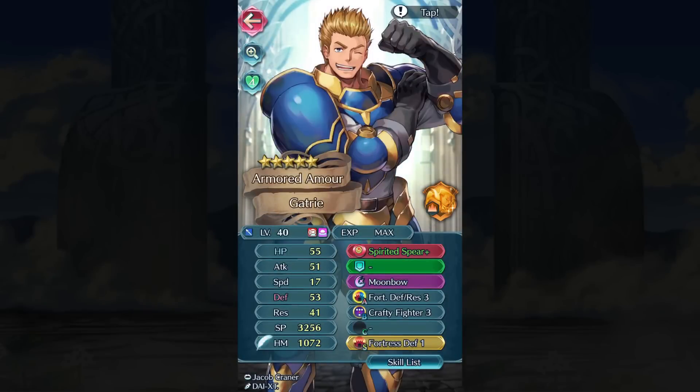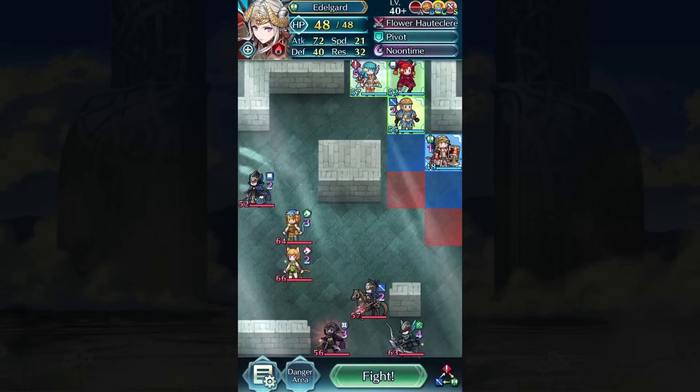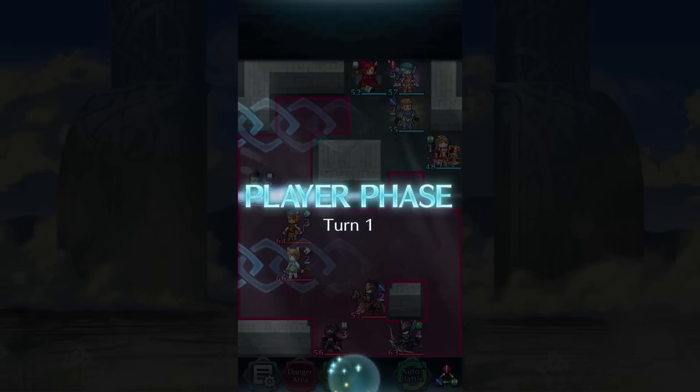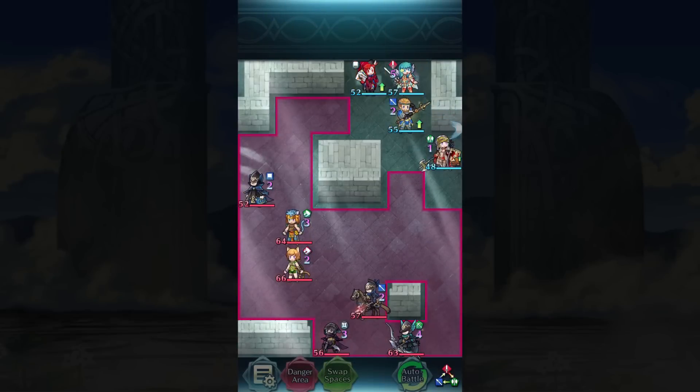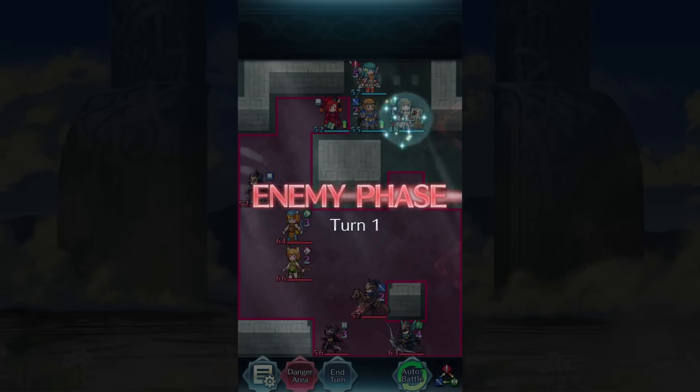The only stat that matters is his HP stat as long as Zayn has an ally within 2 spaces. I have Erika for high speed, Gatria supplying the high defense and res stats, and then I have Brave Edelgard with the super optimal Life and Death 2 and Attack+3 seal to give Zayn 70+ attack.